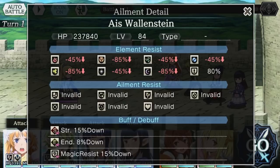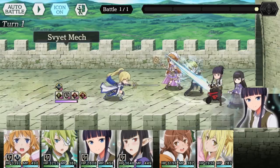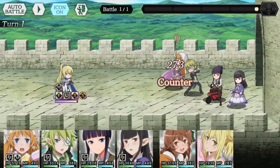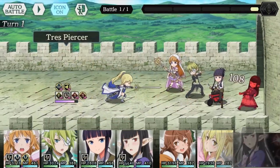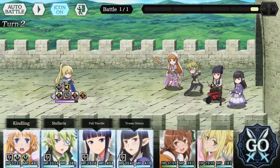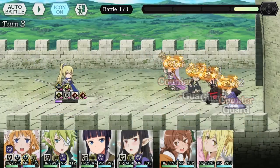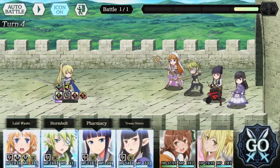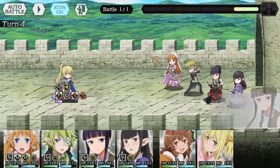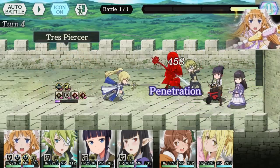She is also immune to all ailments. She has 4 main moves. Siviet Mech is a single target physical attack she can use multiple times per turn. Whenever she counters, she uses an attack called Tresspiercer, which is simply a single target physical attack. Eternal Lil Rufaga is an AoE physical attack that deals a good bit of damage and has a chance to stun your characters — stun resistance is advised. She appears to use this move on turns 3 and 4, 8 and 9, and 12 and 13, and so on within that pattern.